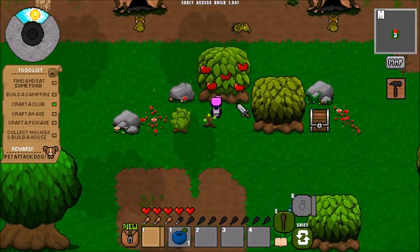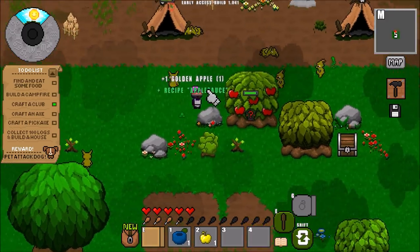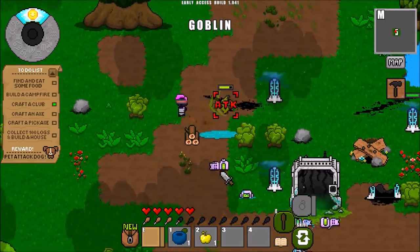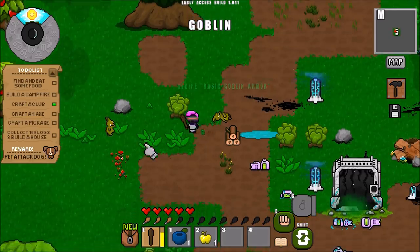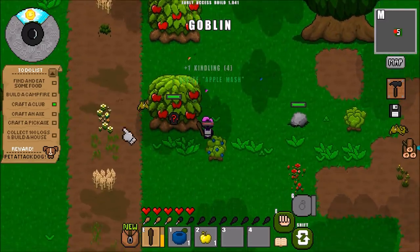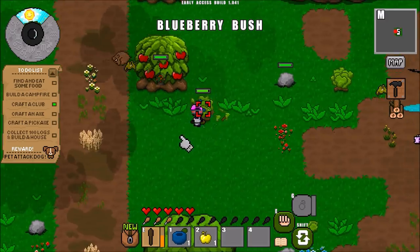There are some apples over here — let me go just punch this thing. Oh, there's a lawn right there. We got a golden apple! Get away, goblins! There are goblins around here. I know how to make goblin armor. The boar just killed the goblin — okay, leave the boar alone. The boar is tougher than me.